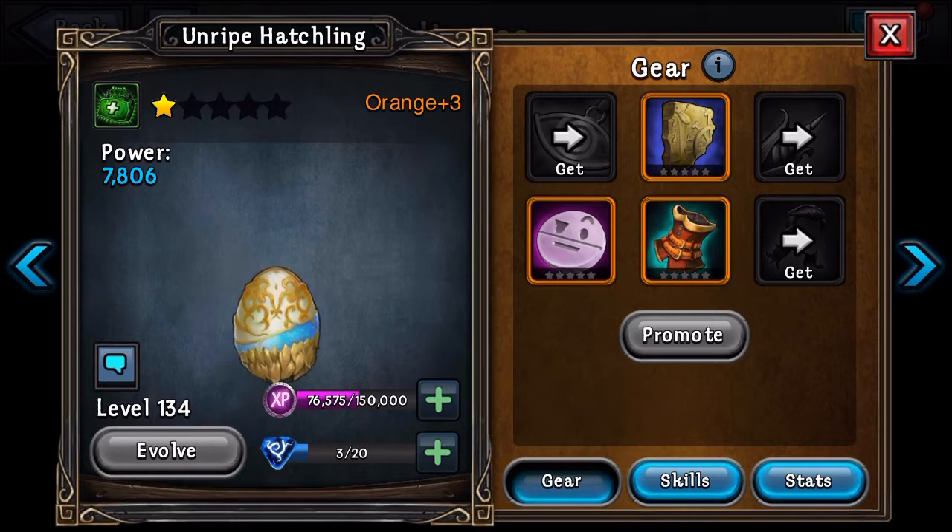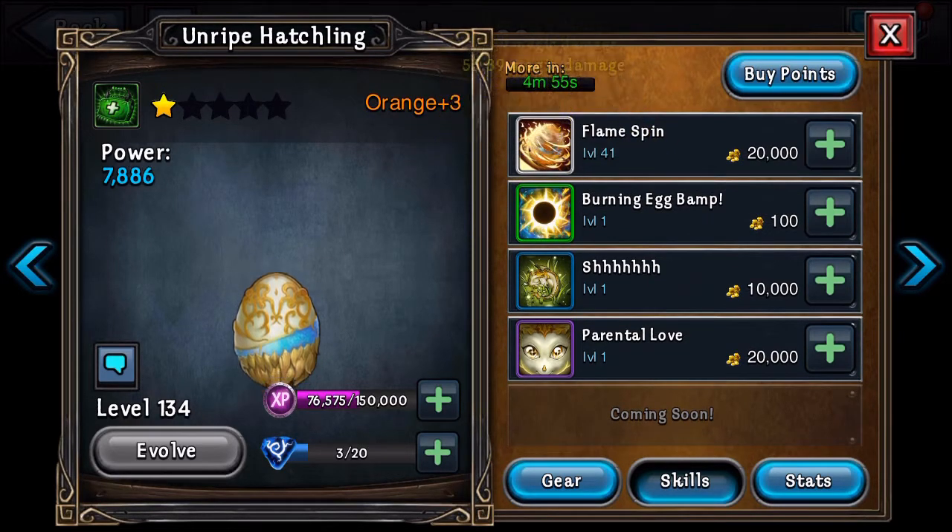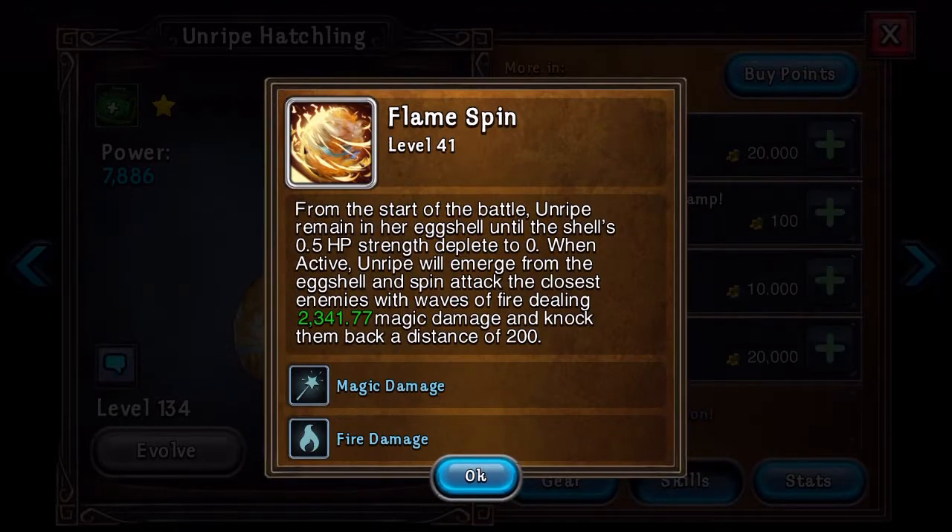It's the Unripe Hatchling, and it's a little baby dragon. I'm trying to level this guy up to the max to see if it's a good hero or not. Right now I'm just leveling up its skills. The first ability is called the Flamespin. From the start of the battle, Unripe remains in her eggshell until the shell's HP depletes to zero. When active, she will emerge and spin attack the closest enemies with waves of fire, dealing magic damage and knocking them back a distance of 200.